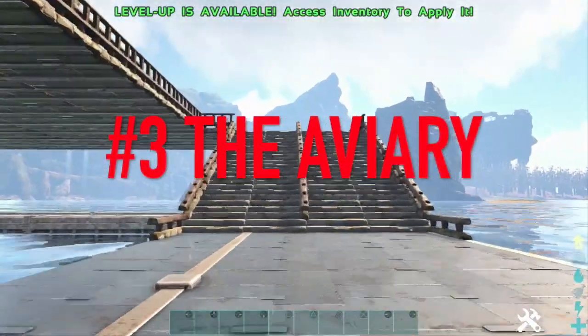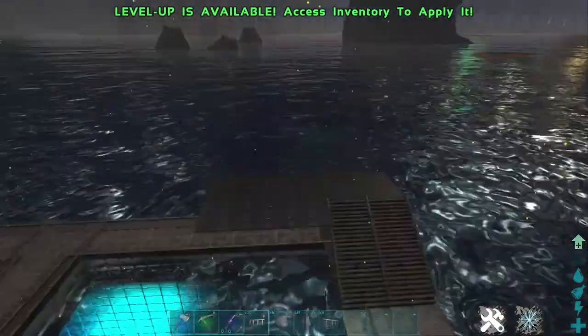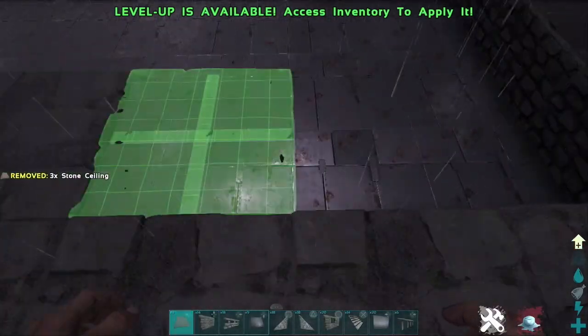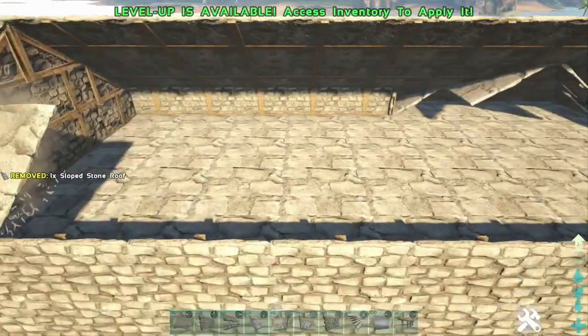Number three: the aviary. I love the idea of a floating birdhouse in the sky, but of course you can build this on the ground as well. This next design takes the idea of a floating birdhouse to the limits. This aviary will hold all breedable flyers with hatching pad included.